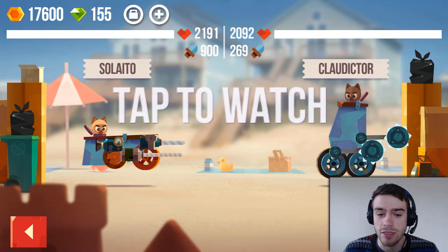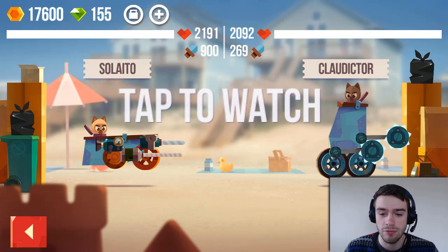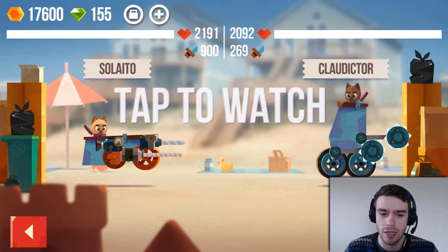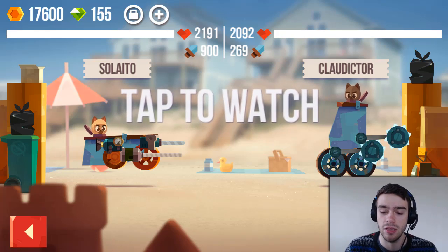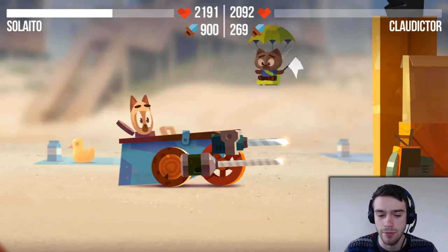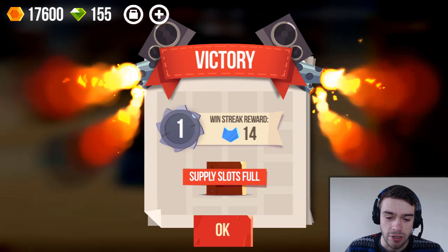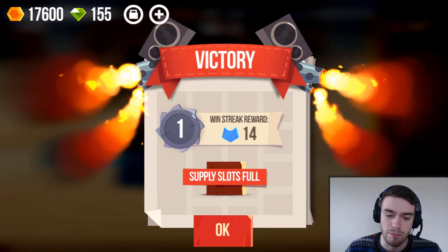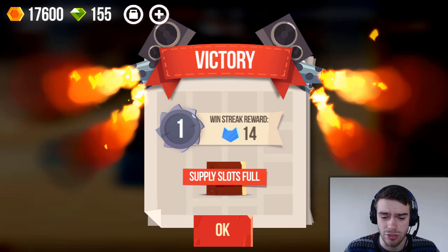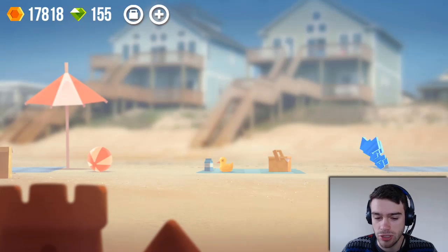You get these blue medals — 14 of them. The amount you get will increase based on how many win streaks you have. Our current win streak is at 1, and every time you win it will increase. We'll probably not win this next fight because he has a forklift. As you can see, he just lifts us up and then our stinger and drill are just useless — we can deal no damage at all.